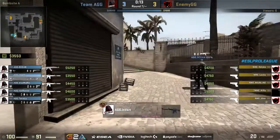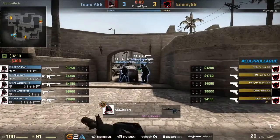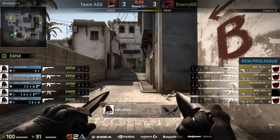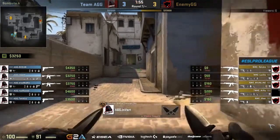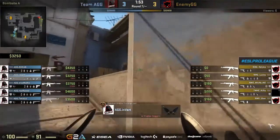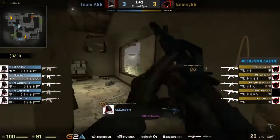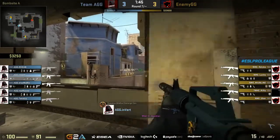Great use of grenades right there — that molotov and smoke combination over by the A ramp just delayed them long enough to be able to peek out and find those 1v1 duels, winning every single one of them. Not a player lost — that's really really good. You can see the minimal investment. Grand total somewhere around three to four thousand dollars invested into this round from team AGG combined over five players. That's a great investment into a gun round.